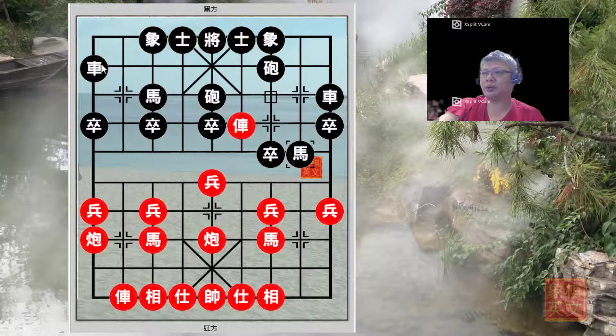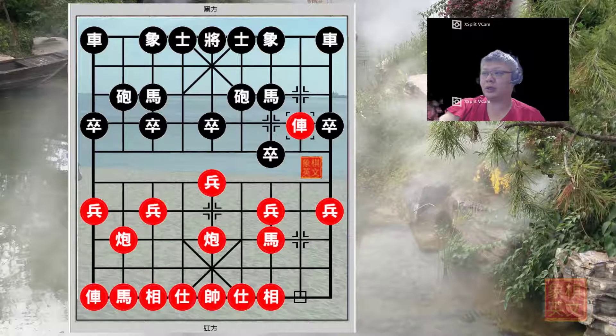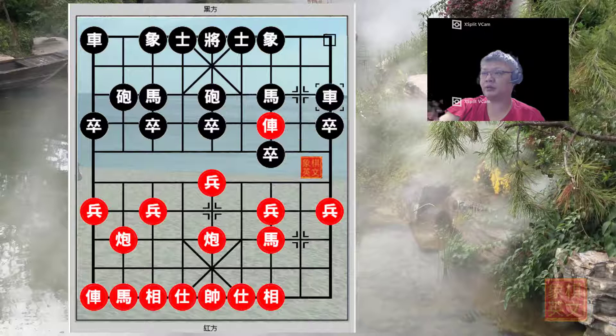Black would also be prepared to play p7 plus 1. If Red chose to play r4 equals to 3, Black would counter with c5 equals to 7, creating tremendous pressure along that file — to Black's advantage. Developing the chariot as a grand chariot would be a good choice. To recap: r2 plus 6 was played as the major variation, Black countered with c6 equals to 5, r2 equals to 3, and r9 plus 2 to protect the horse. In the first major sub-variation, Red advanced his left horse as a proper horse. In the second sub-variation, Red attacked with the five-seven cannons targeting the horse.